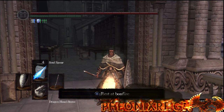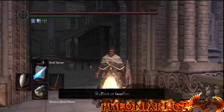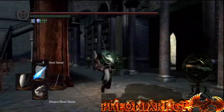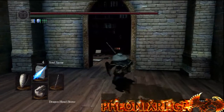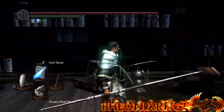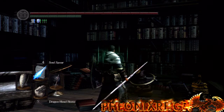Right now I am going to be showing you where to get the Crystal Magic Weapon, Crystal Soul Spear, and Crystal Homing Soul Mass in Dark Souls. Those three are all sorcery spells. So right now as you see in the video I am at the Duke's Archives Bonfire. From the Duke's Archives Bonfire you go to the right, and go through this little pathway. Big Hat Logan will be sitting in this little book room right here. He will only be here after you freed him from the Duke's Archives prison.